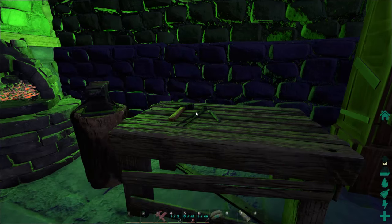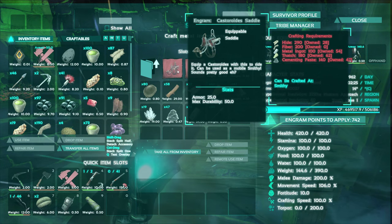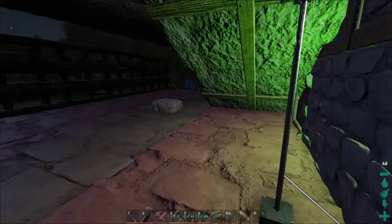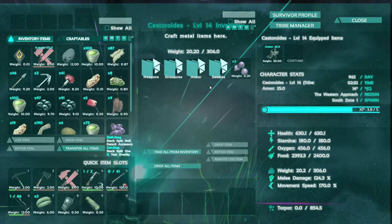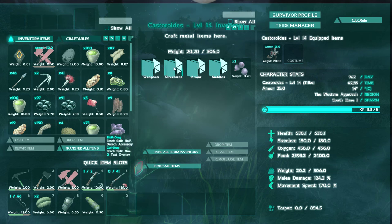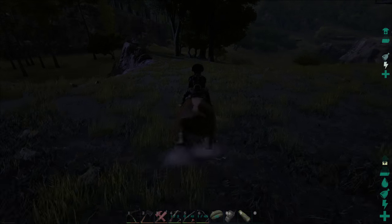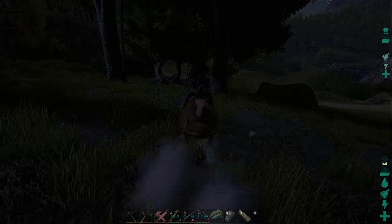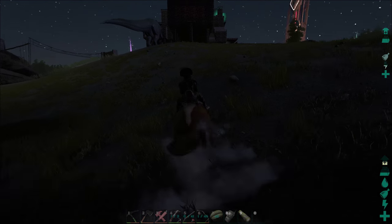We're back at base — I just finished taming him. It took quite a bit of time but it was really worth it. The saddle does take quite a few resources — a lot of cementing paste and that kind of stuff, so stock up. Sorry about it being dark, I'm just really excited to get them out. If you just access his inventory you can actually go in and use all the things you would normally be able to do at a crafting bench — all new introductions are getting special benefits which is really nice. Let's test him on a tree — he should be able to gather a ton of wood. Oh yeah, look at that — 54 wood!